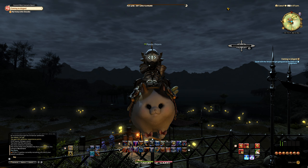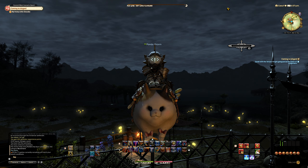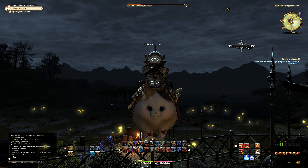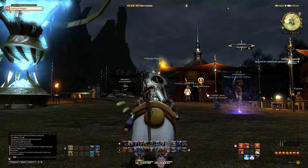In this video we're going to be going over Chocobo Companions. Chocobo Companions are essentially another party member that fights alongside you, though you cannot use them during duties, raids, and dungeons. You can use them out on your adventures doing quests. Your Chocobo can either go hard tanking, DPS, or healing.